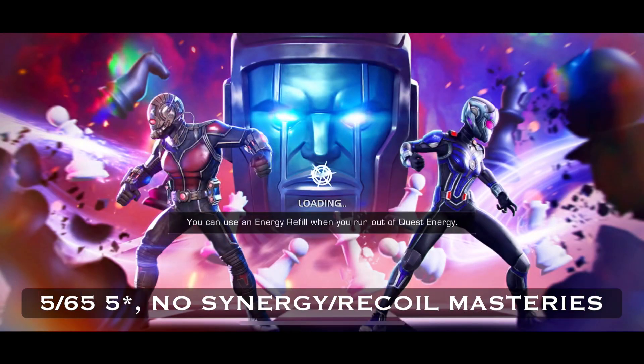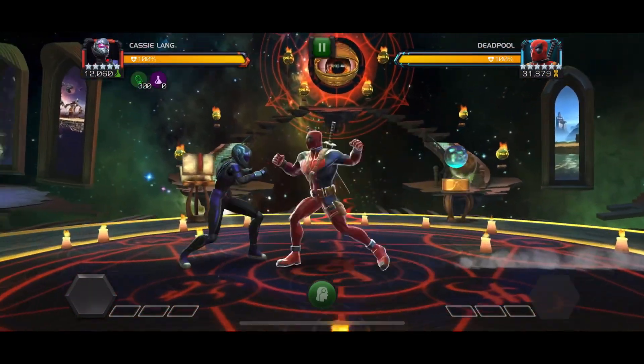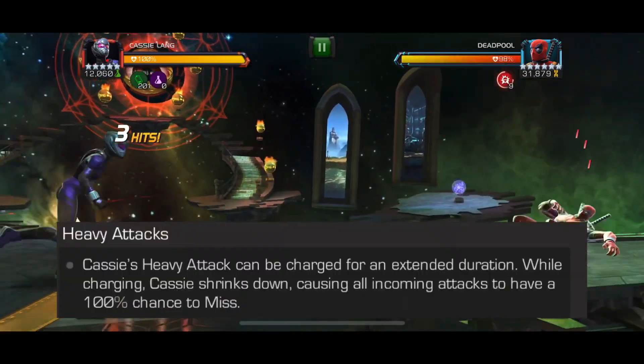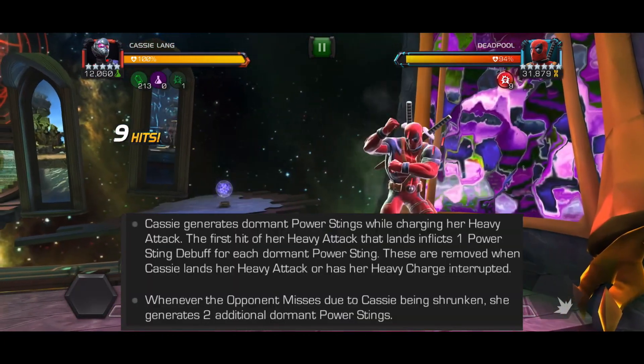Today we have a first look at Cassie Lang — this is a 5-star sig 80 gameplay with no broken home masteries and no synergies throughout the entire video. First, I want to go over a quick damage rotation because her rotation is a bit weird. You want to utilize her heavy tech because she shrinks down the opponent, causes misses, and inflicts power stings when you counter attack with the heavy attack animation.